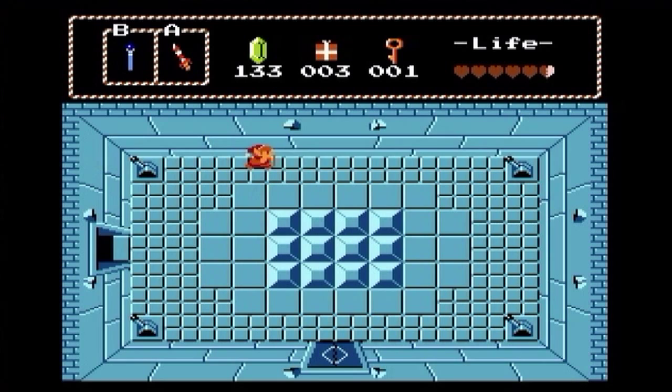And this obviously did something. This also obviously did something. Yeah, it opened this door. Let's see what's inside this door — does this hopefully lead to the map? I guess not.